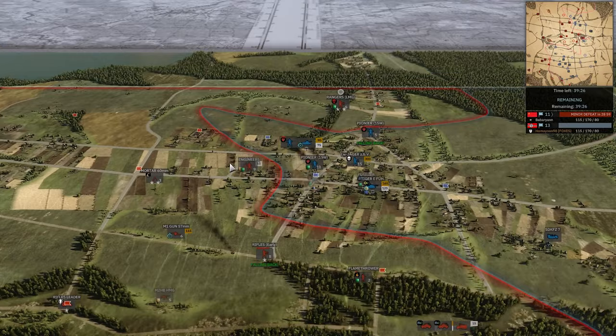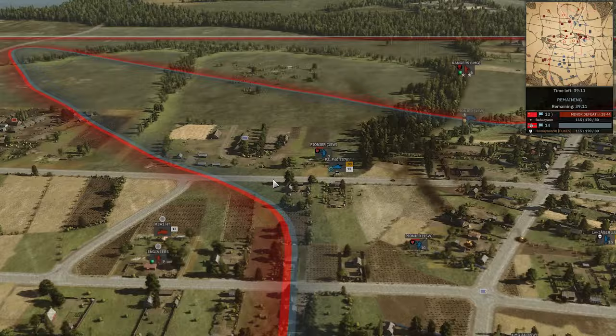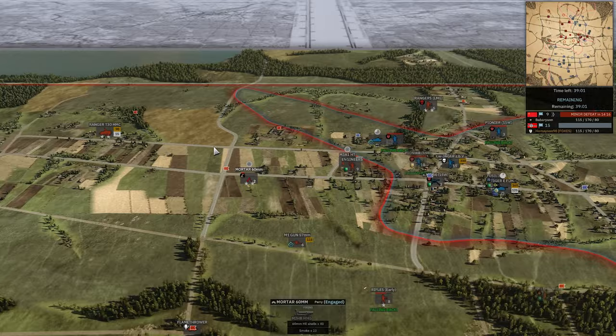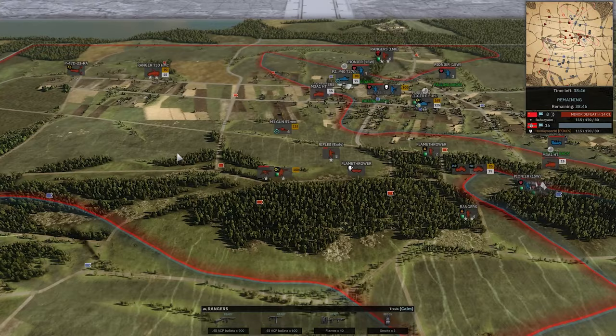He's losing a lot of units making these random pushes and driving transports as deep as physically possible. Half-track shoots at this Pioneer instead of that one. And now the P40 going to finish off that half-track — actually it found the 60mm mortar that Barbaran left out in the open. Homeyoon finally has his 15-9 with a grab of a flag down south. Ranger unloaded back here — he better start moving it though.